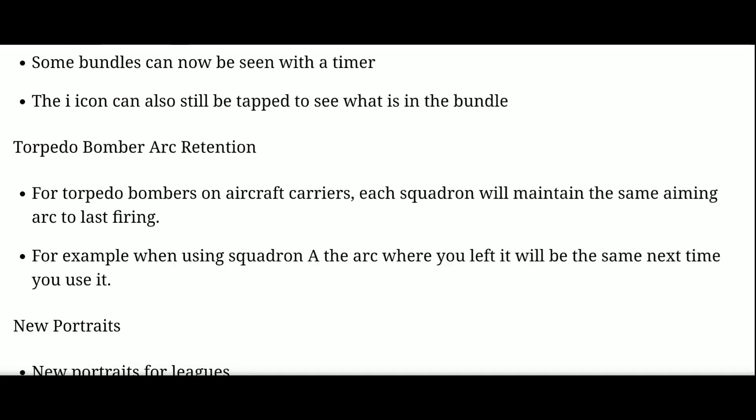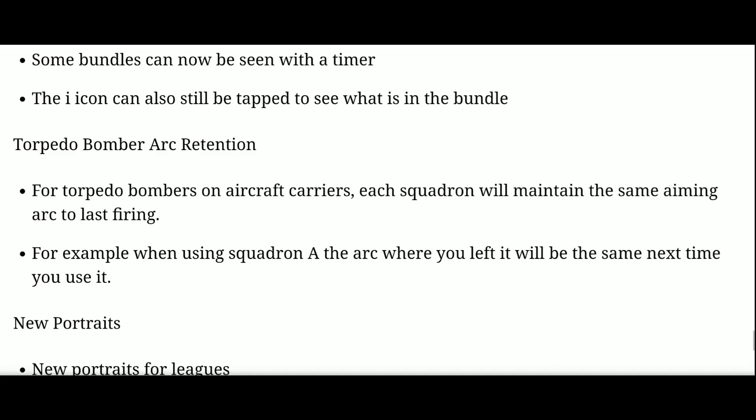Torpedo bomber arc retention: when you're dropping torpedoes, you control with a little radial which direction they're dropping, and apparently that angle gets stored. So the next time you send out a squadron, it'll be the same arc as previously. That's kind of nice, especially if you're in close fights and don't have much time to adjust your aim — like if you're in a carrier running away from a destroyer and trying to drop him. It's that little bit less difficult because it keeps the angle from the previous drop.